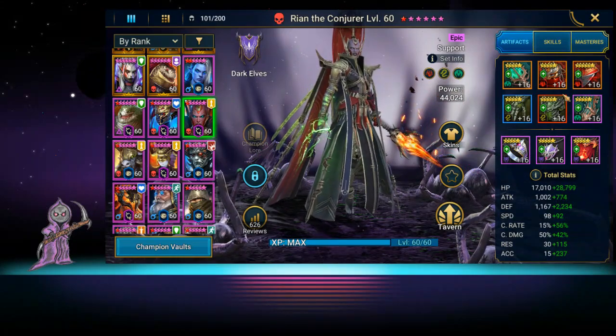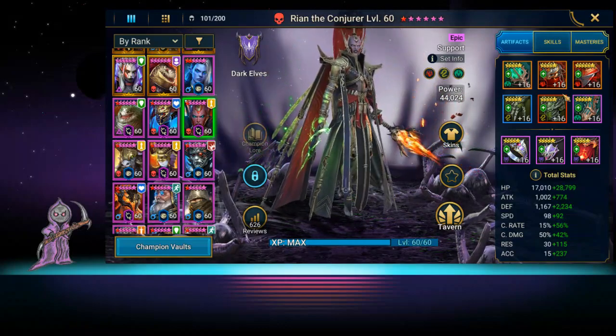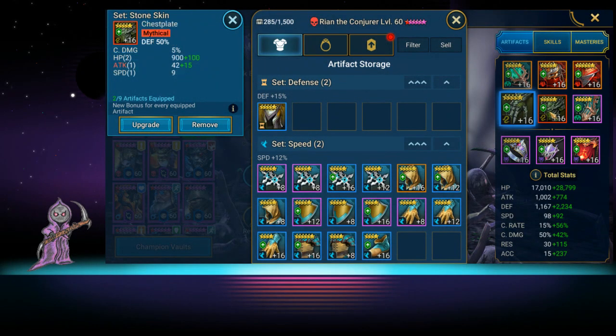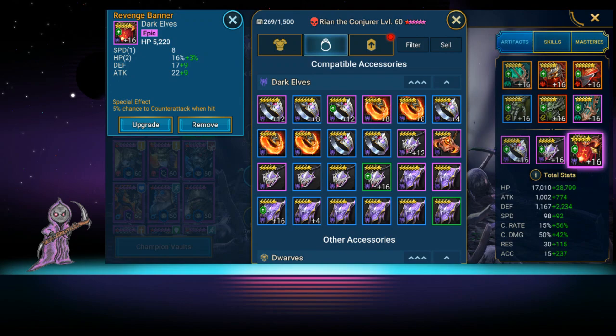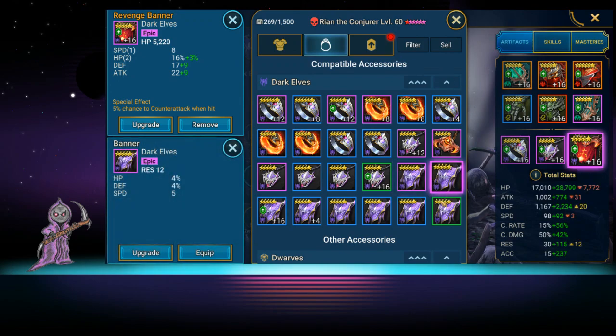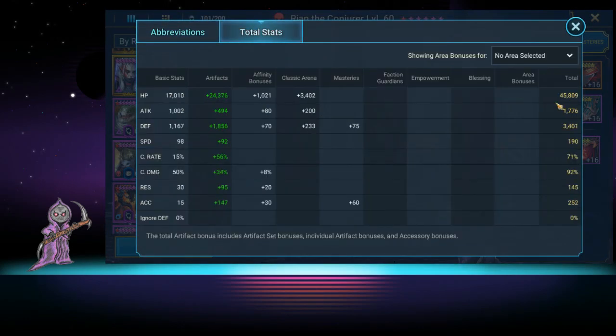For artifacts, we just threw together some stuff — nothing amazing. We have crit rate on her glove, defense on the chest, speed on the boot, defense on the ring, defense on the amulet, and HP on the banner because we didn't have an accuracy banner at the time. Total stats: 45,000 HP, 1,776 attack, 3,400 defense, 190 speed, 71% crit rate, 92% crit damage, 145 resist, and 252 accuracy.